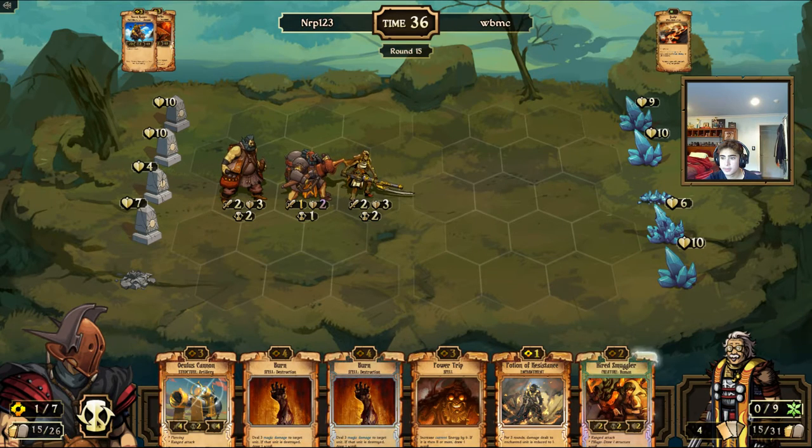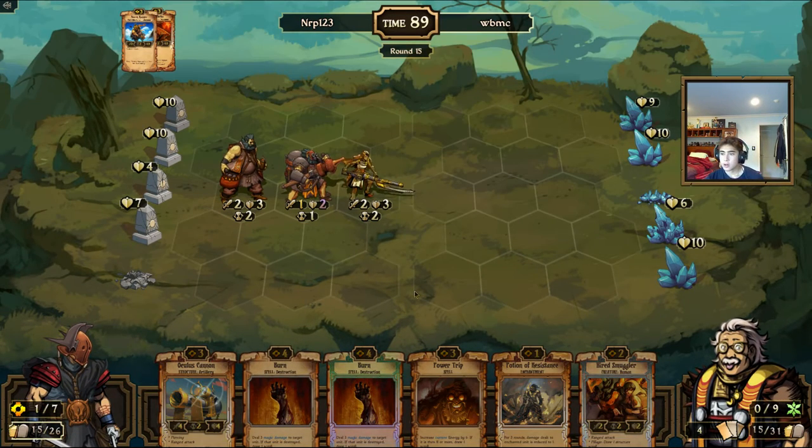Nah, I don't see the need right now. Knowing he has no more Quakes in his deck cycle — he could have two more Frost Scales — but knowing he has no more Quakes, I'm gonna play things more freely. He goes to ten; hopefully no double veteran. Okay, there's a Frost Scale.